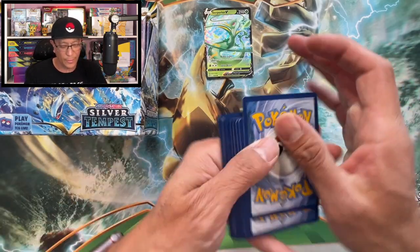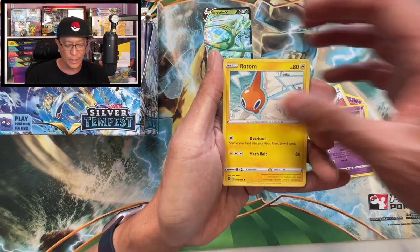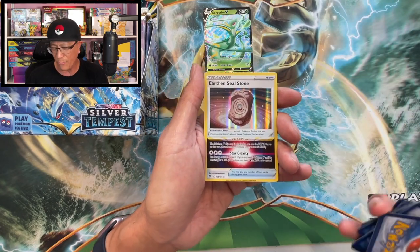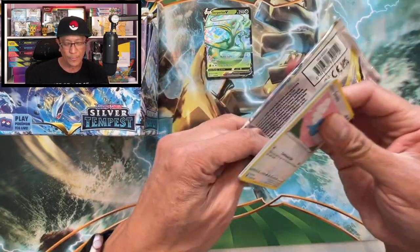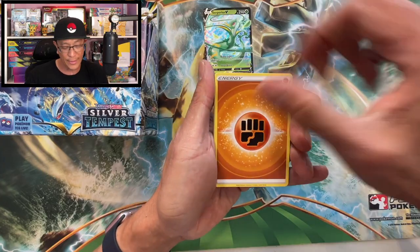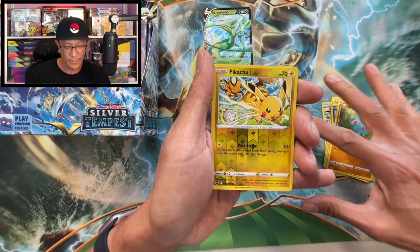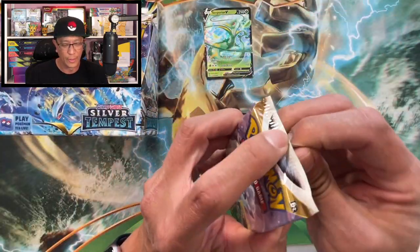Code card right there — free codes on my channel every time I do a video. Lightning energy, Hypno, Archie, Serena, Indeedee, Rotom, Swirlix, Swablu, Dreepy, Durant — reverse holo. Earthen Seal Stone holographic — I've pulled this card already. I heard it's a playable card; I don't really play the card game, I'm primarily a collector. Metang, Toxapex, Lance, Swablu, Rotom, Bunnelby, Dreepy, Fanpy — oh, Pikachu and Raichu right there, nice artwork — reverse holo.